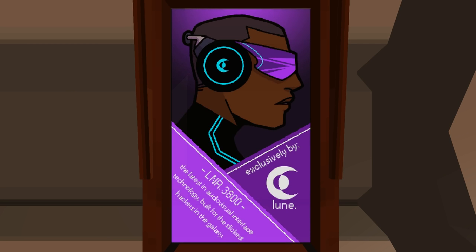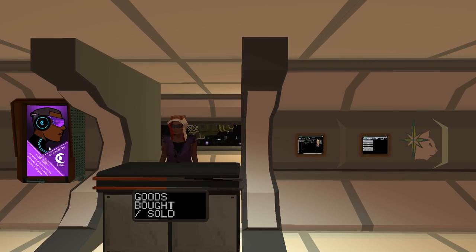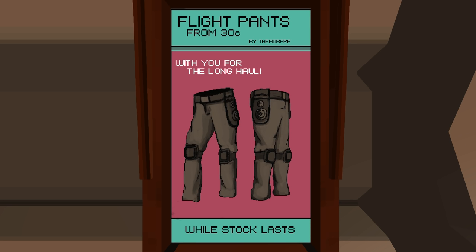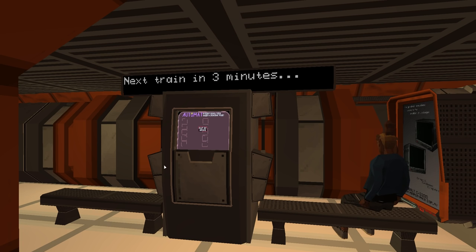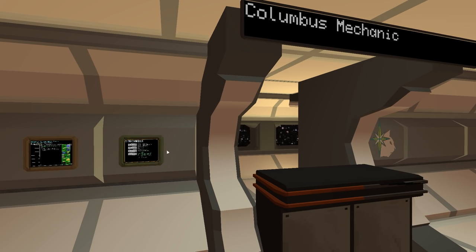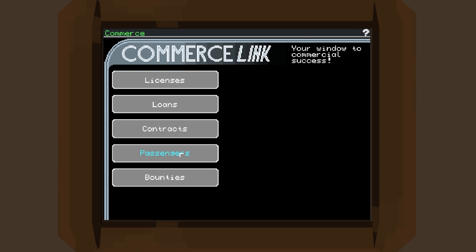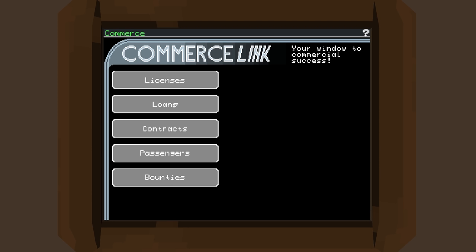I like that you get all these adverts popping up — some of them are quite good, there's one for a big television. There's also one for flight pants from 30C, 'with you for the long haul while stocks last.' Anyway, mission terminal. There's medical, a train arriving in three minutes, a ship broker, a mechanic. This is commerce — contracts and passengers. Let's check passengers. We've also got bounties and loans. Going to contracts.